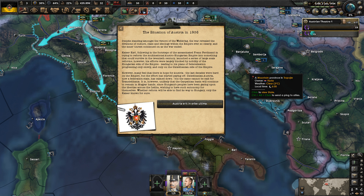The situation of Austria in 1936: despite standing amongst the victors of the Rothkrieg, the war revealed the divisions of culture, class, and ideology within the empire. Kaiser Karl, following in the footsteps of the assassinated Franz Ferdinand, tried to reform the multinational Austro-Hungarian Empire but was largely blocked by nobility on the Hungarian side. His plans of federalization progressed only slowly on the Austrian side. Austria is now a federal state, but it cannot be said the same for Translithia, and it is unlikely the Carpathian Basin will remain in Magyar hands.